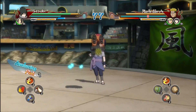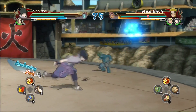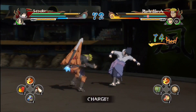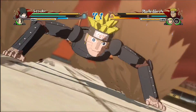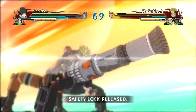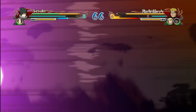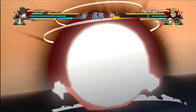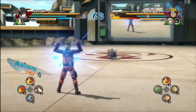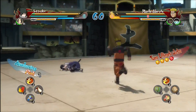The first character you fight in arcade mode is always the easiest. I want to let him beat me up so I can fill up my storm gauge. Watch the storm gauge — it's that little extra blue bar underneath my chakra. Once it fills up it will enable me to do my true awakening. I'm pretty sure it gets filled up by getting attacked and also by doing combos.